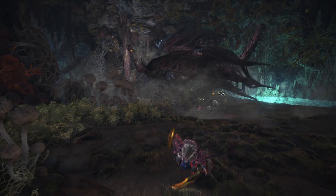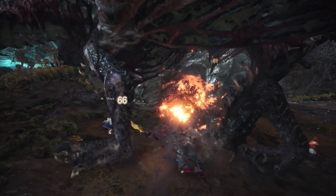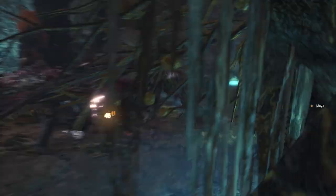So as you can see it's a pretty straightforward elemental build, but unfortunately it requires pieces of the Teostra Gamma set and is reliant on getting weapons that have their elements hidden such as the Taroth Slicer weapons. Nonetheless you can swap out the weapon in this build for whatever element you want to use and still get the same effects — just remember to change out the Blaze jewels to match whatever element you are using.